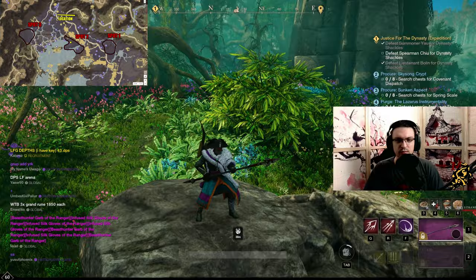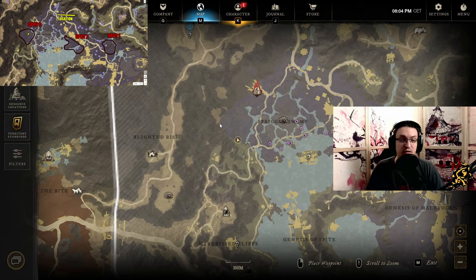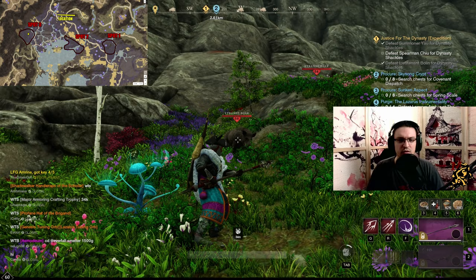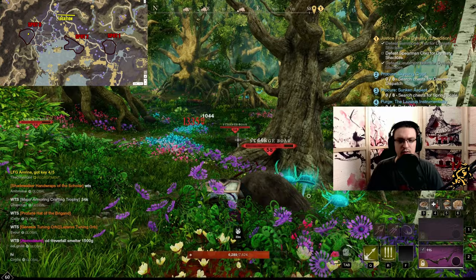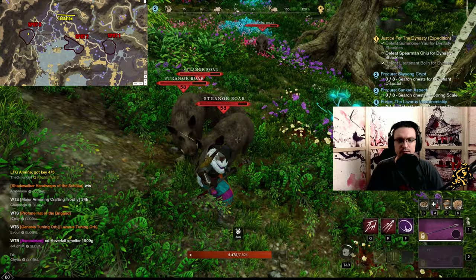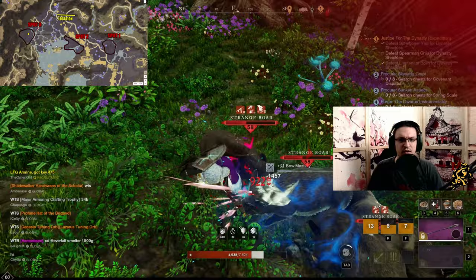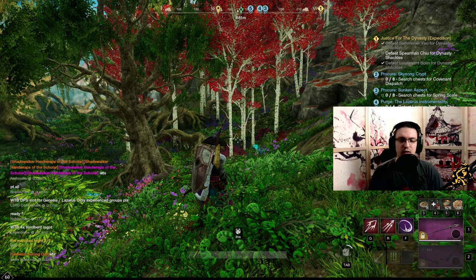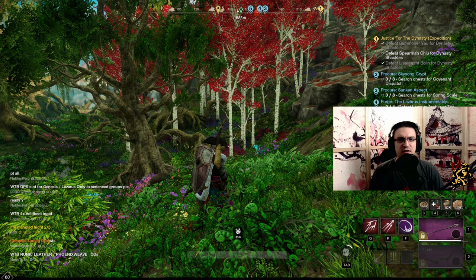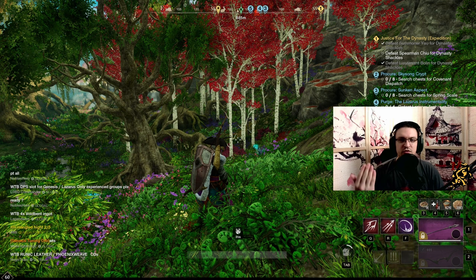We are now at the last spot, which is arguably the best one right here south of Garden of Genesis. This one is well known so a lot of people will be farming it. There are strange boars all over the place. You can just grab them with your bow and finish them up with any weapon — no preference. Mine doesn't have much AoE damage so it's a bit less effective, but it's very easy to do. I can also recommend farming elite zones and elite enemies — it's very effective, very fast in groups, and you will basically always get those 10 Topos Gypsum without any problems.